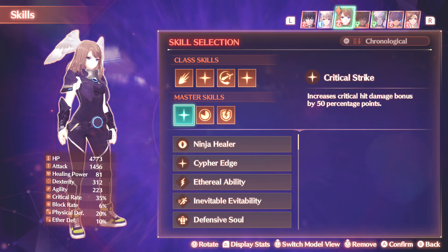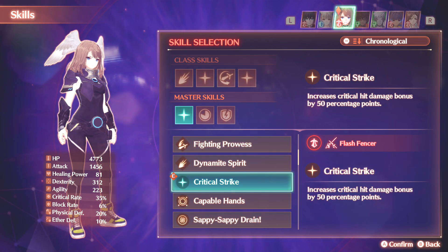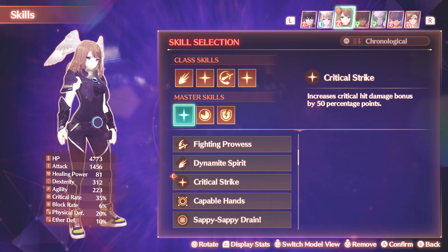Going over to the passive skills, I have Critical Strike. You get this one from the Flash Fencer. This is Critical Hit Damage Bonus, not Critical Rate, and it will stack with the gem.